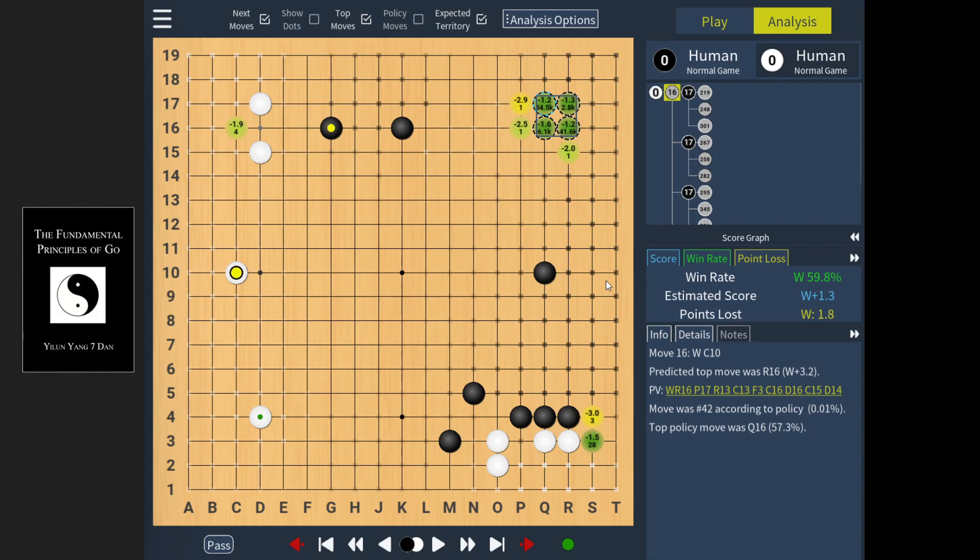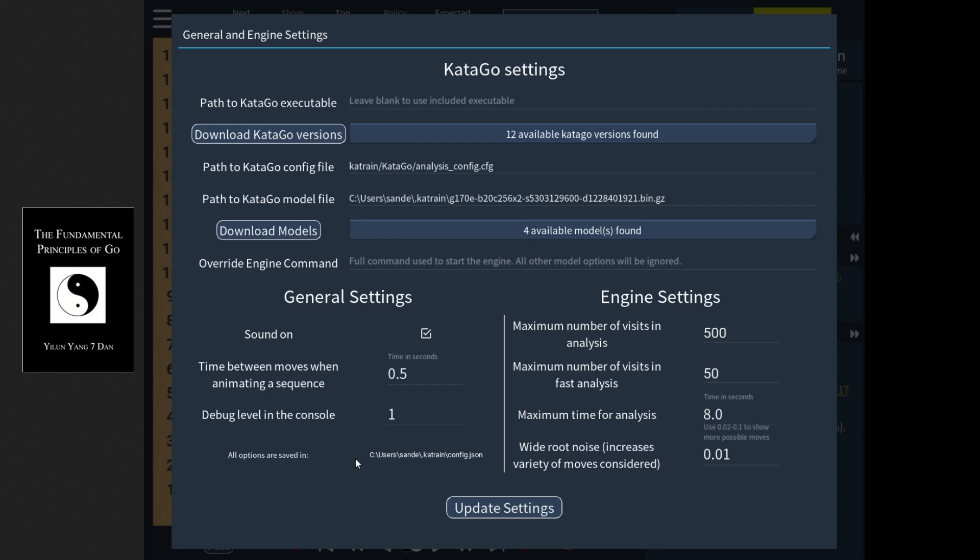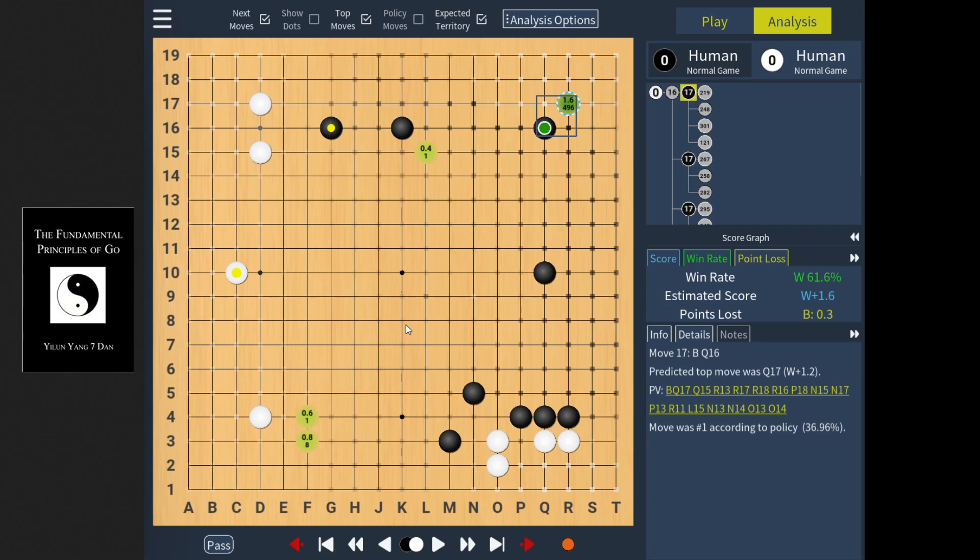What I'd like to show is: first I used the new region search to search only these four moves. Then I actually click through to all four points and hit L, which plays out the game to the end using the fast visit setting. So let's have a look. I'm using 50 visits with the 20 block model, and you can see here a new child node is added in which the entire game is played out.